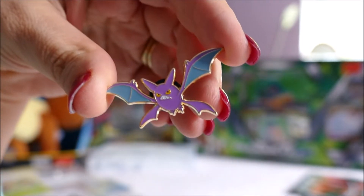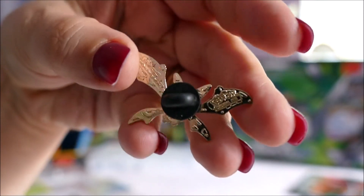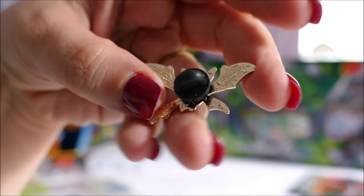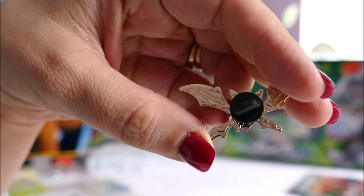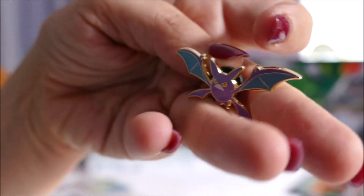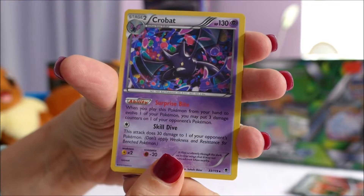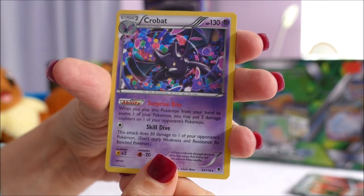So the first thing we're going to have a look at is this little bat pin, a little Pokemon pin. They tend to have Pokeballs printed on the back, etched in. This one doesn't have any full ones because I don't think there's enough room on his wings. But it is much like a Disney trading pin — very, very cute. I was right, that pin is a Crobat.